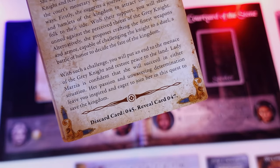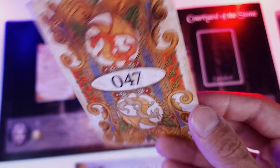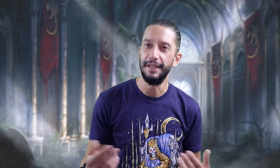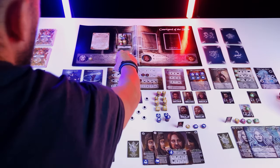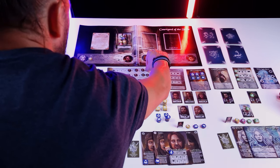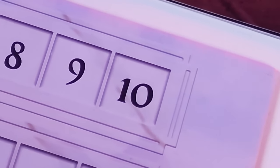Every time players proceed to a new scenario card, the scene changes. Follow the scene's instructions to reveal the next scenario card, then reveal the new rules card mentioned on the narrative card and set up the new scene. The game goes on and players gain prestige points from the decision cards, the scenario cards and their personal goals. Whenever a player achieves one of their personal goals they gain 4 prestige points, and when a player reaches 10 prestige the game immediately ends and that player becomes the Monarch of Camelot.